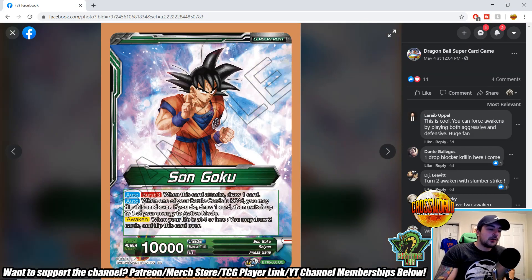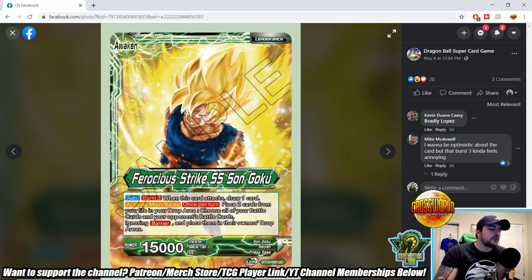Now we're seeing the other side of the Son Goku leader. Unawakened auto burst three: when this card attacks draw one card. Auto: when one of your battle cards is KO'd, you may flip this card over — if you do, draw one card then switch up to one of your energy to active mode. Similar to the Vegeto leader, you want to play those one-drop blockers to awaken early. Awaken at four or less life: draw two and flip over.